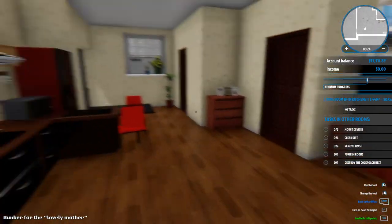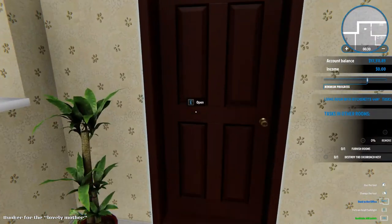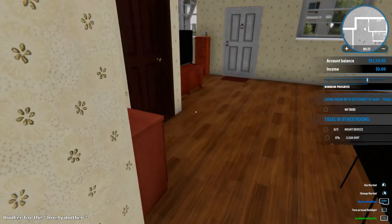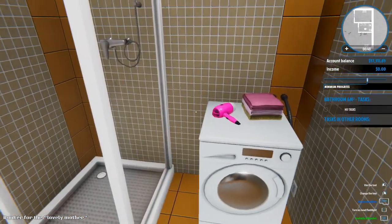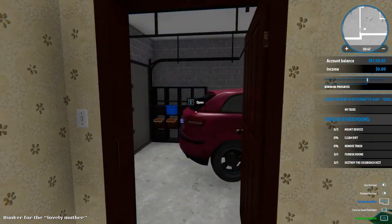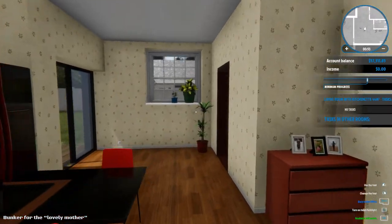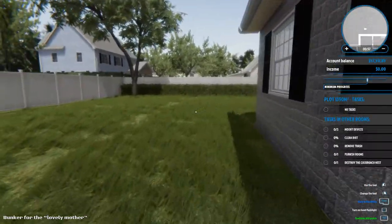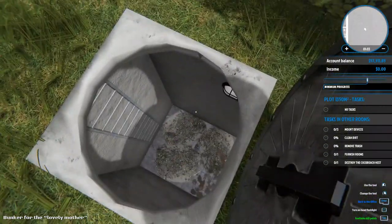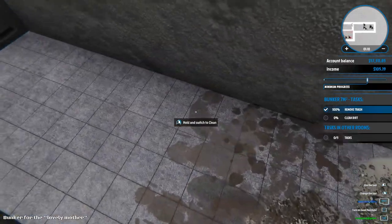We gotta find the bunker first. Where's the bunker? Nope, not that room. Nope, not that room. Probably not this room either. Got to find the bunker - let's take a look outside. I think we went through all the house. Oh, what do we got here? So this actually is seriously going to be a bunker - I was thinking maybe it's a place in the house, but no, this actually is going to be a literal bunker.